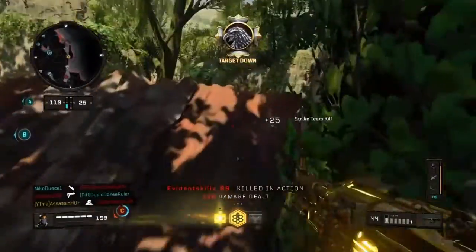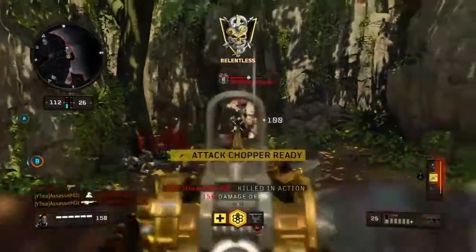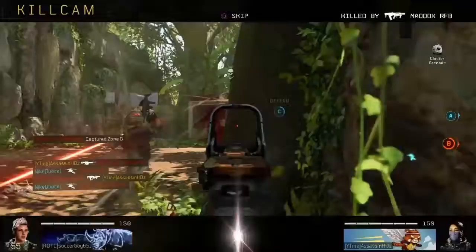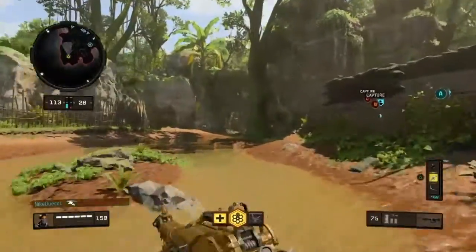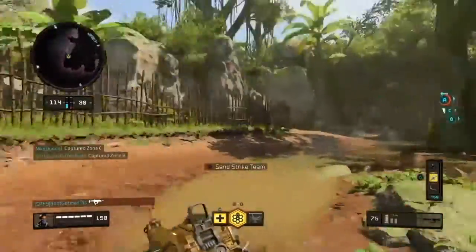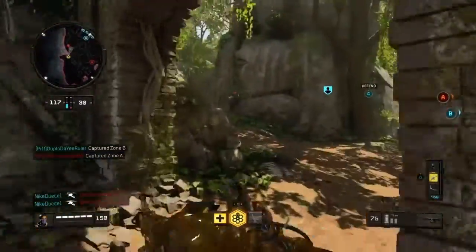Assault back right here. Losing B. Eliminated. Securing Bravo. Charlie secure. We lost Alpha. Your strike team has exited AO.